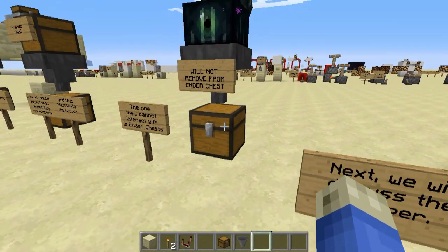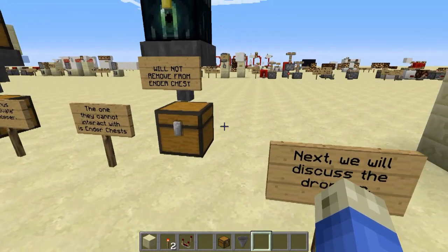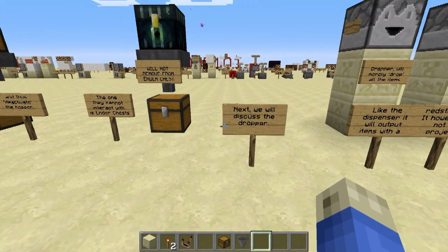The only inventory hoppers cannot interact with are ender chests — it will never pull out items from them.